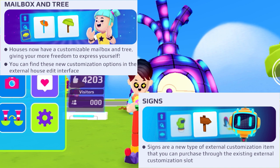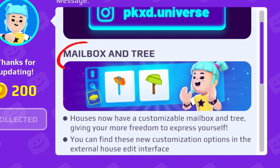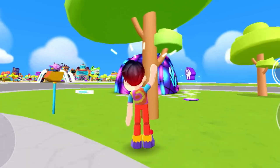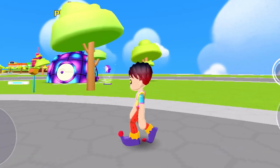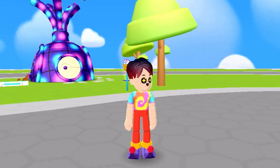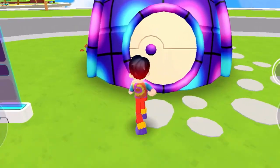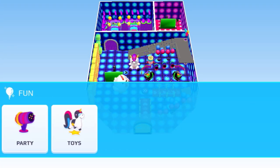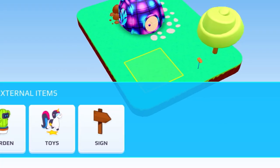Let's go to the PKXD update app right over here. As you can see, PKXD actually added mailboxes and also some trees. PKXD had trees for a long time, but in this update you can literally customize your tree — you can put the tree of your choice. There are a lot of options, so let's just change our tree. This is literally super duper cool — this is a brand new feature and it's amazing.